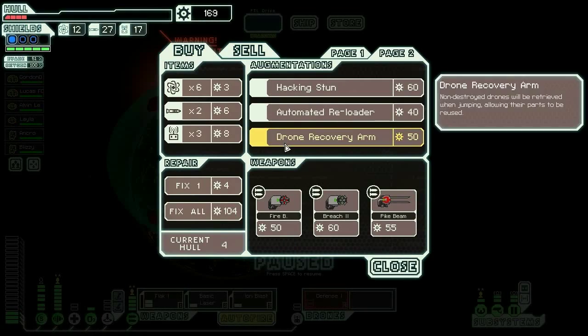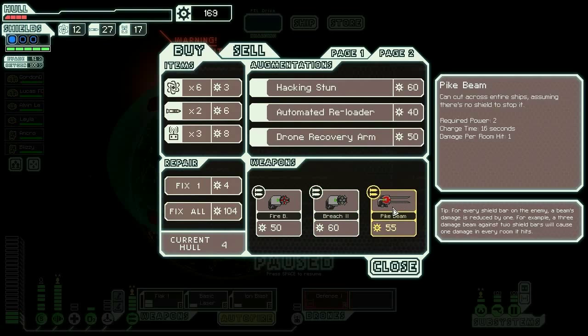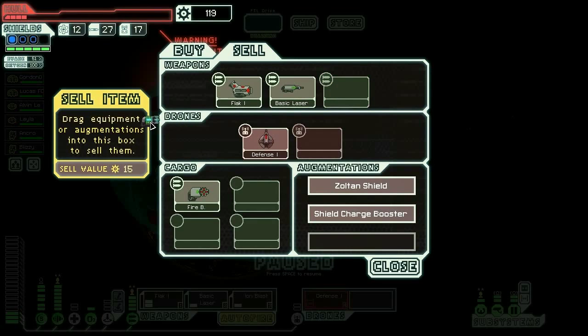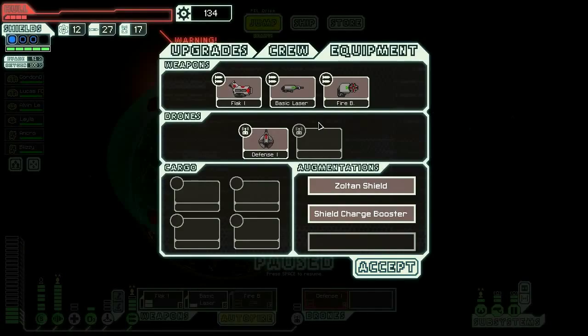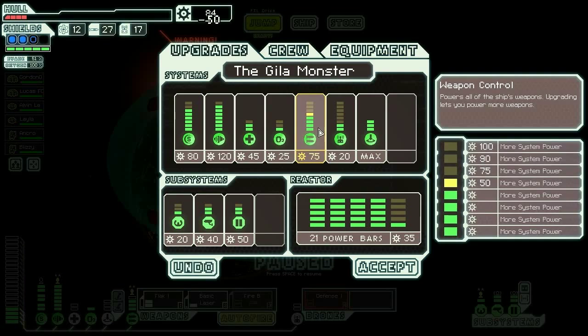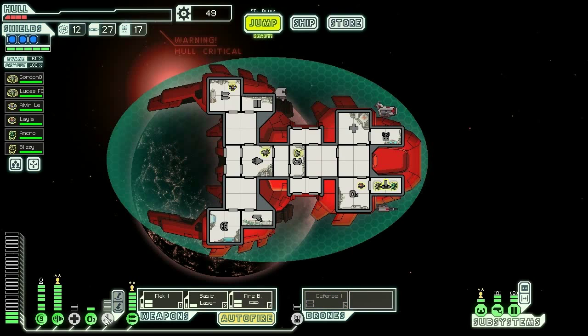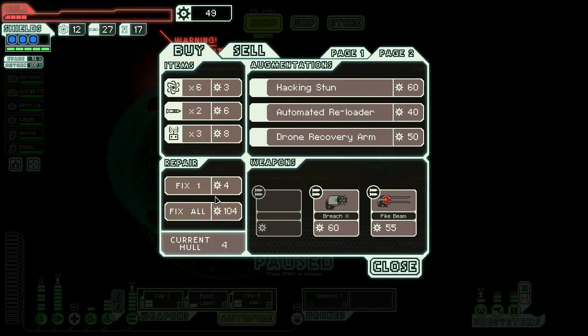Let's sell the ion blast - it's a nice weapon but by itself it's either breach or fire. I'm thinking fire, so let's do firebomb. Sell the ion blast, put the firebomb up, upgrade our weapons and give it power to get it online. Then let's fix our ship, only up to 10 though.